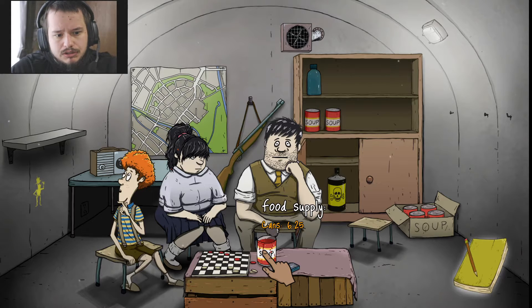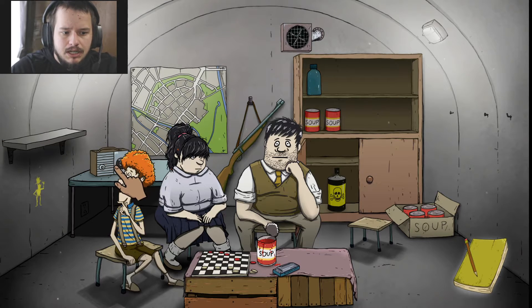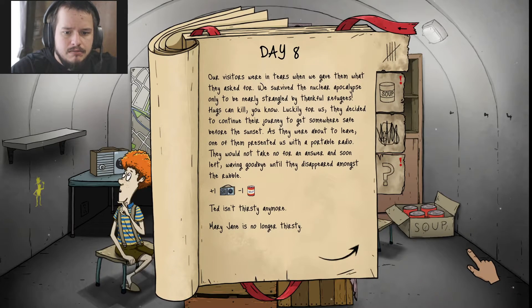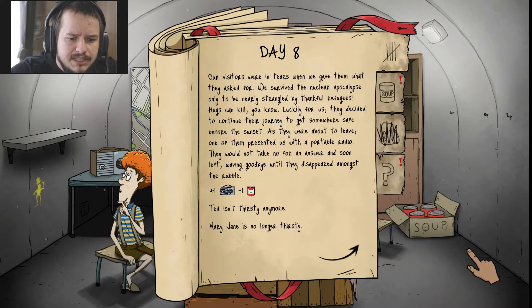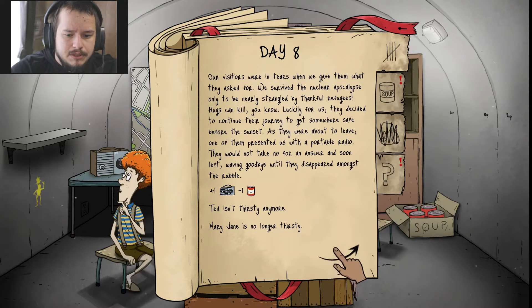All they wanted was something to drink and a bite to eat, or at least clean bandages and medicines. We're going to give them some soup because I got some extra. Hopefully they don't come back. We didn't have that radio before, did we? Our visitors were in tears when we gave them what they asked for. We survived the nuclear apocalypse only to be nearly strangled by their thankful hugs — hugs can kill you now. Luckily, they decided to continue their journey somewhere safe. As they were about to leave, one of them presented us with a portable radio. They would not take no for an answer and soon left, waving goodbye until they disappeared amongst the rubble.